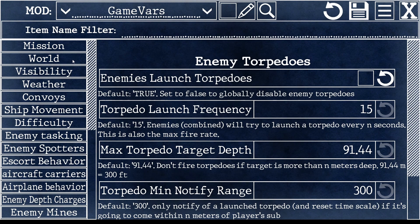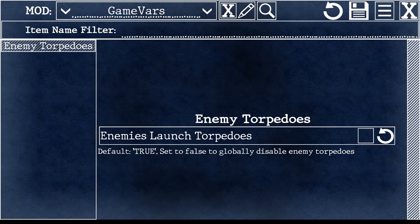You may also want to find only modification values that you have actually changed. In that case, click the little pencil icon, check that, and it'll filter down to only mods that you've made. So for example, the enemy torpedoes where I previously unchecked that — that's all I'm going to see.